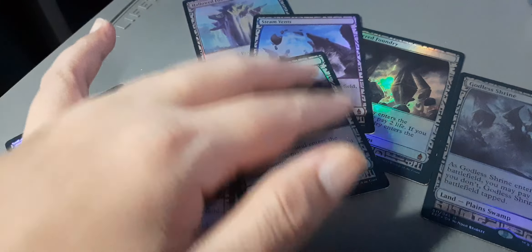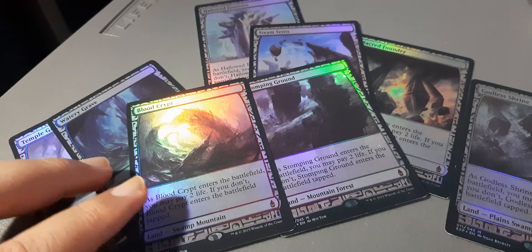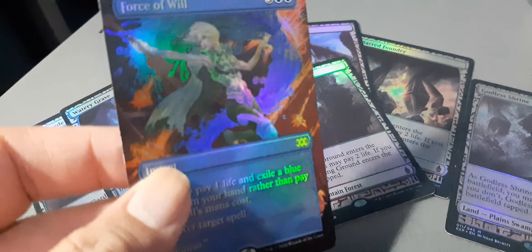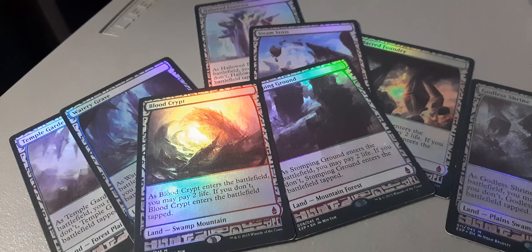Love these Shocklands. One thing that I'm trying to find are Foil Fetchies, but Foil Fetchies will cost you an arm and a leg and I don't want to spend too much on Foil Fetchies. So these cards will actually make a very good display and will look amazing in any Commander deck. If you compare the foiling, I actually like the Double Masters foiling way better with Mr. Force of Will right here — Double Masters has way better foiling, definitely way better foiling than that.